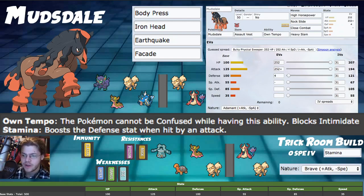For the second build — the Trick Room variant — it's very similar. We drop to zero speed IVs to be as slow as possible and change the nature to Brave, giving plus attack and minus speed. We also switch the ability to Stamina for the Trick Room build, since we probably won't be running Grimsnarl or Swagger. Stamina is very good here — take a bunch of hits, ramp up defense, and then Body Press deals huge damage under Trick Room.